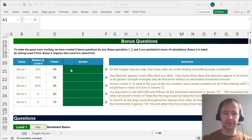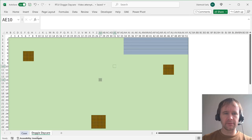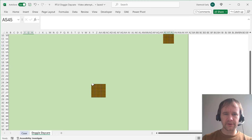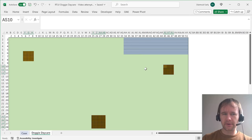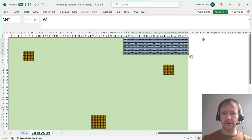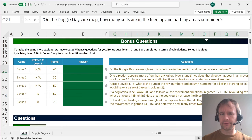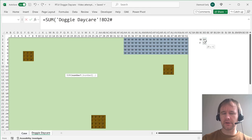I'm going to start with the bonuses. On the doggy daycare map, how many cells are in the feeding and bathing areas combined? I've shown before that there are tricks for finding and replacing by color, but when there's a small number of areas that are all regular rectangles, I think just control-clicking to highlight multiple areas and then control-enter to enter into all of them works well. So I'm putting a W and an F in the respective areas and then using COUNTIFS to count them. The two together is 142. I'll link it rather than just typing it in.